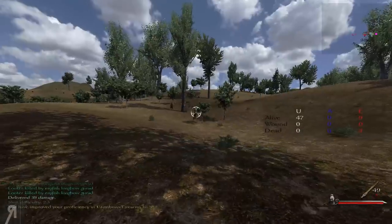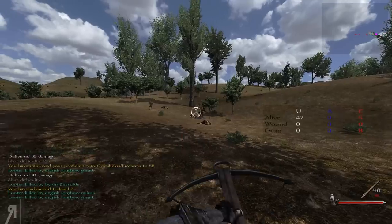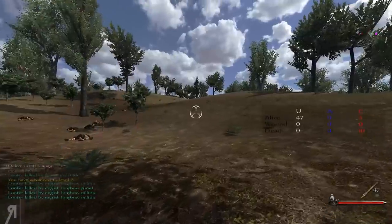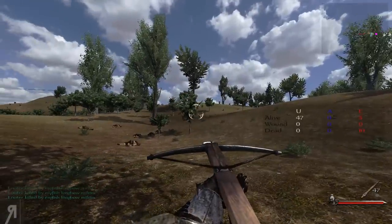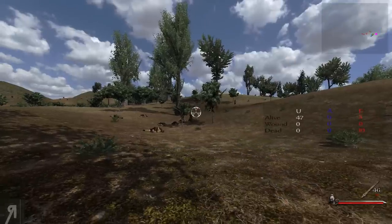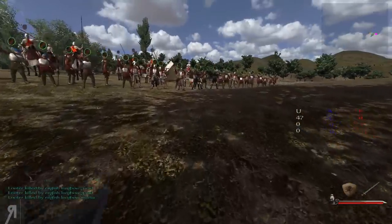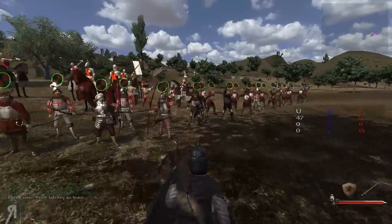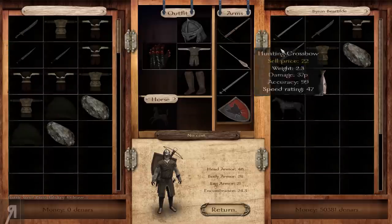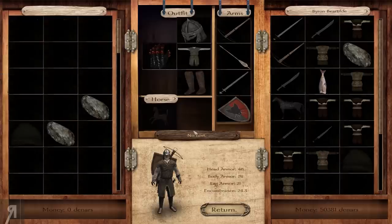I'm going to try and level up my crossbow proficiency here — yeah, it's working a little bit. Level three, thank you very much. Is everyone dead? No, there are a couple still remaining, but zooming in just makes things more difficult to hit. There we go — our English longbowmen do their jobs, and more looters have perished. I don't really see the necessity to take the falchion.